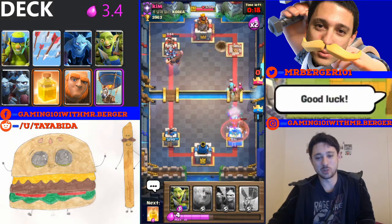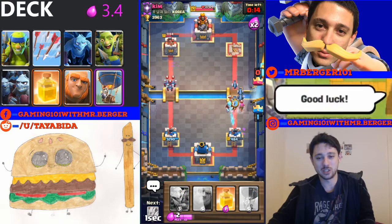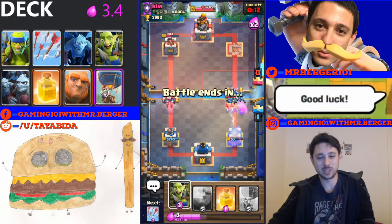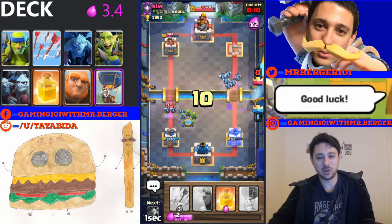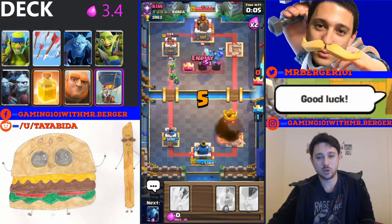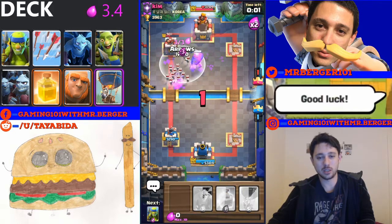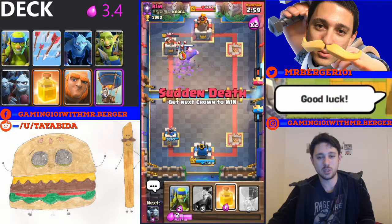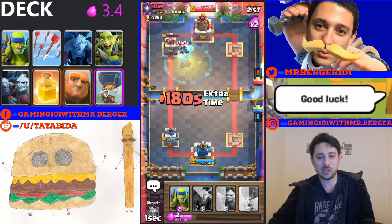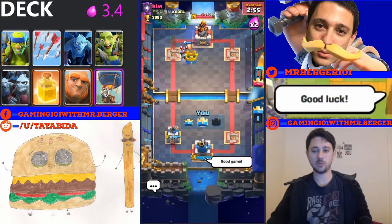I thought that was a prince for a second so I automatically put down the spear goblins to soak up the hits, but it was pointless. Let's go ahead and try to defend for the last 10 seconds - yeah, he can just do that, so we're just gonna go for a big push with the giant. Arrows on that skeleton army, heal the giant, and it should be able to take it out. Awesome, give him a good game!